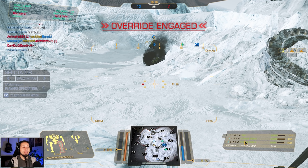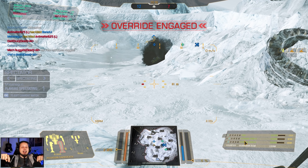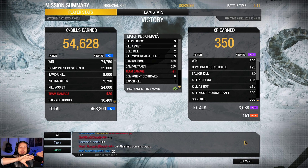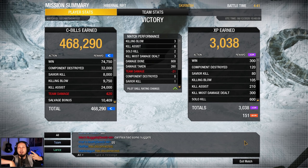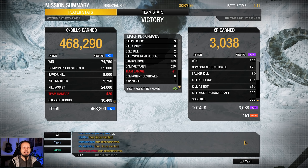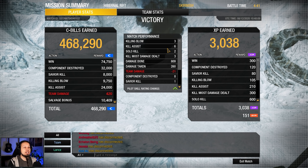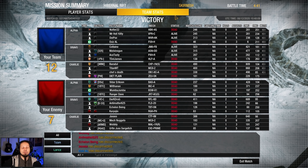That was a fun game to play — we held the center, we didn't mess around. They were trying to get an angle and we had already a solid block of metal on the other side. The Mad Cat and the Bloodasp both died so quickly because they couldn't go anywhere. Well done team! We got three killing blows, three kill most damage dealt, six assists with 800 damage done, 260 taken, and eight components destroyed. That was the Champion with an Ultra Auto Cannon 20 and four medium lasers. I hope you enjoyed this video — as always, don't forget to leave a rating and subscribe to the channel for more daily content. I hope to see you on the battlefield. Goodbye.